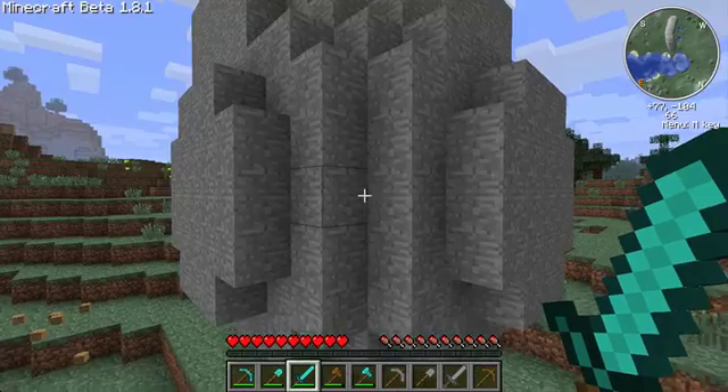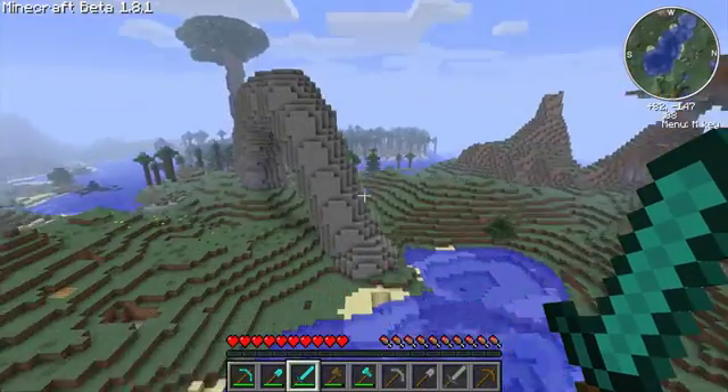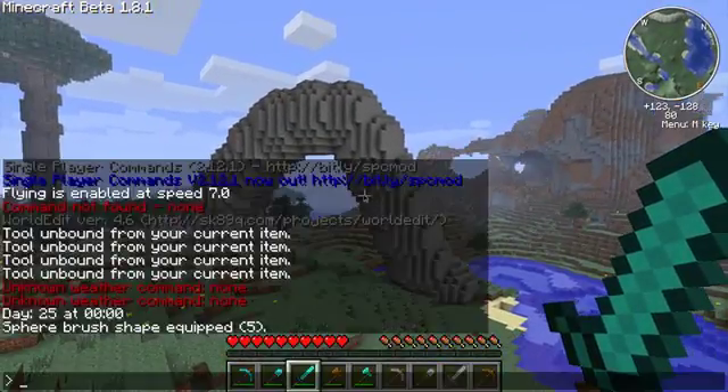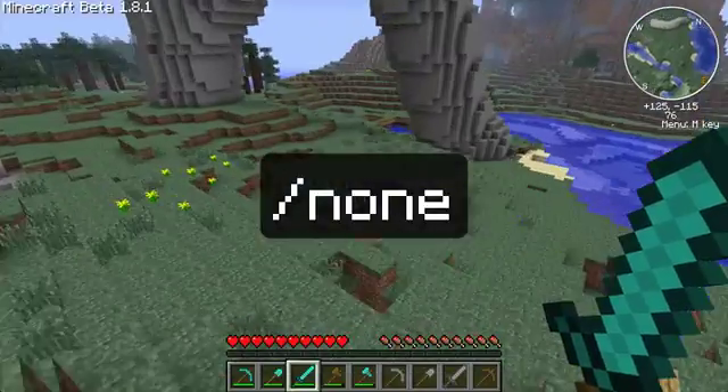Go down here and join it to the ground. Now we have this rough shape. Once you're done with the tool, type slash NONE. But we won't need that now because we will be needing this tool later.